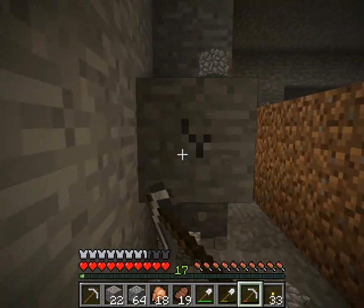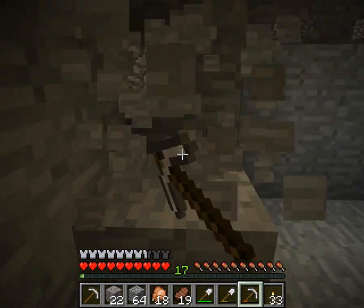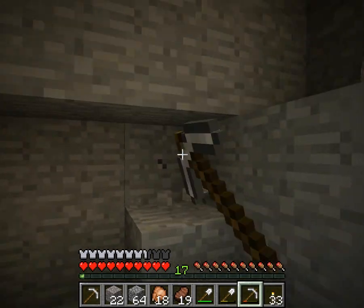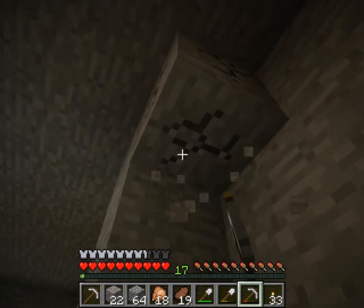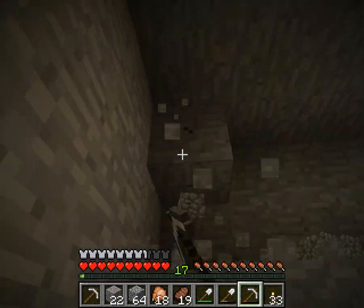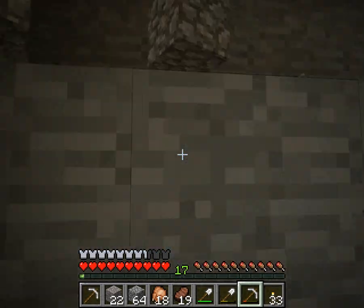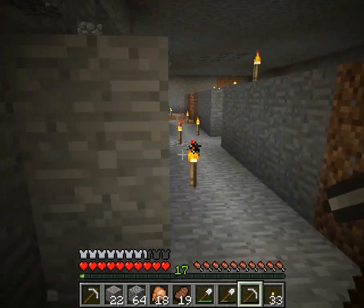This will be the center of my base, as I've already said. My base is going to have a storage room, and the storage room is going to use my compact smart bank idea that I told you guys from the prologue. That tutorial will be coming up soon, and you'll see the tutorial on how I built it before you actually see it in my LP.